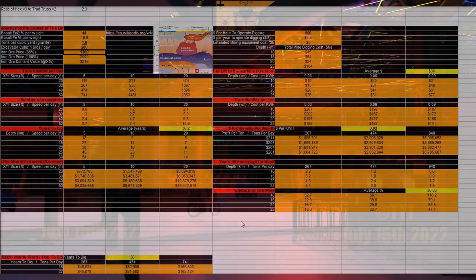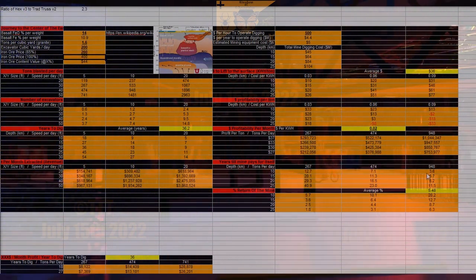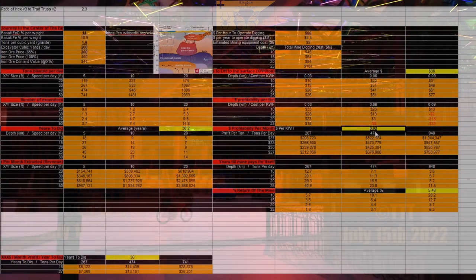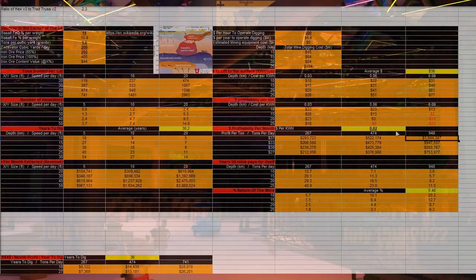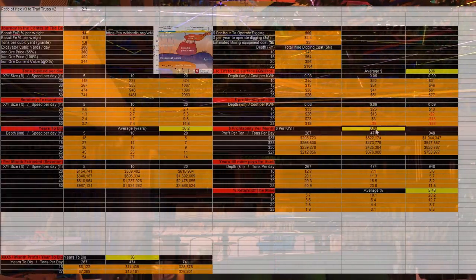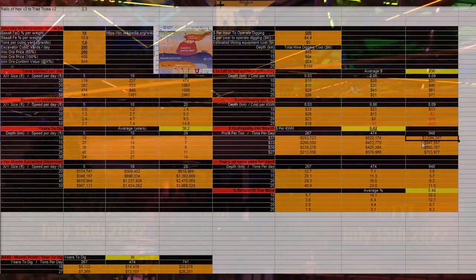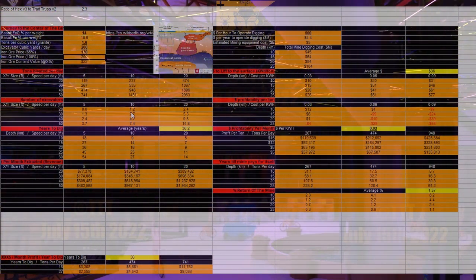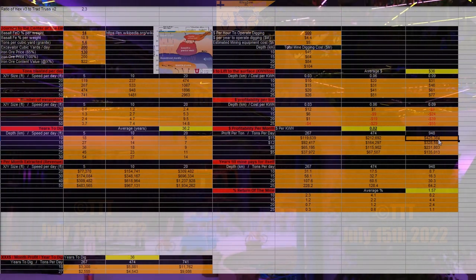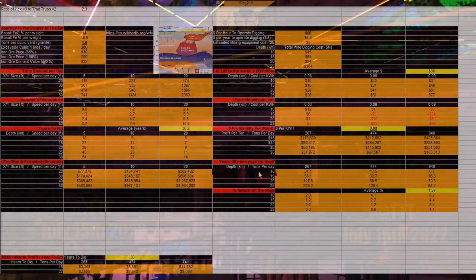Let's zoom out — is that still legible? Let's do an iron ore price of 2x. With two cents per kilowatt hour, that was a real game changer. This is far more reasonable. This error screwed up everything before. Now we're looking at a million dollars a month profitability at two cents per kilowatt hour at only 2x iron price. At two cents per kilowatt hour, that's $400,000 per month — mine pays for itself in eight years at this depth.